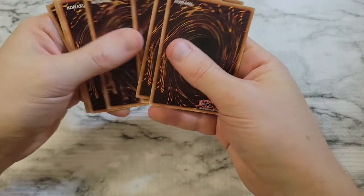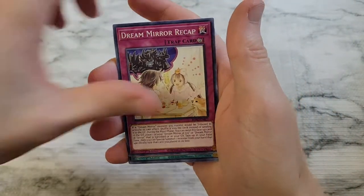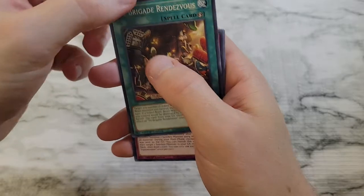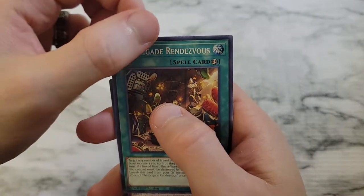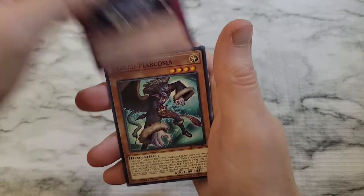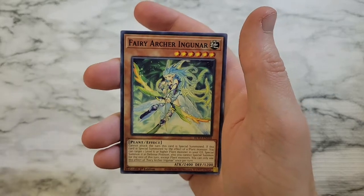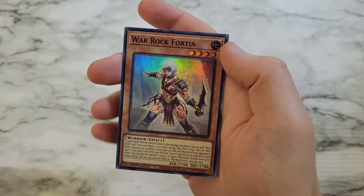Oh, we got a damaged pack — it looks like we got Tilted Tri Dream Mirror Recap, Tri-Brigade Rendezvous. Look at this — we got a little bit of crimping here at the top. Synchro Transmission, Icy Breeze Refrain, Fabled Marcosia, Guitar Gunner's, Fairy Archer, and then Warrock Fortia as a super rare. Error cards are a little bit cool.